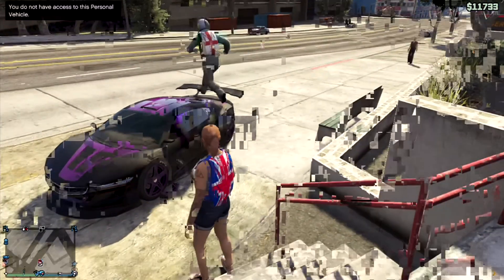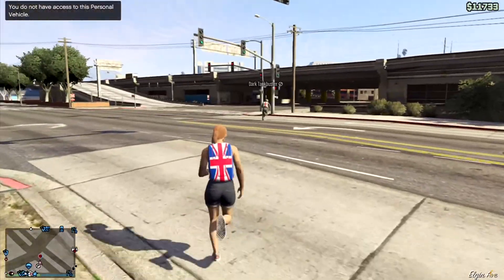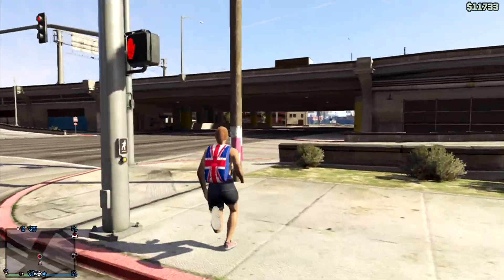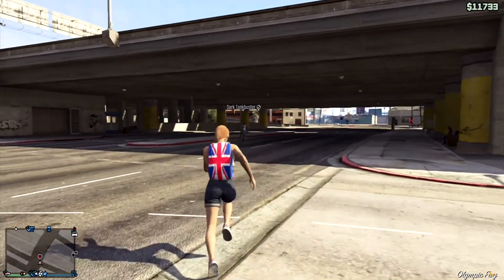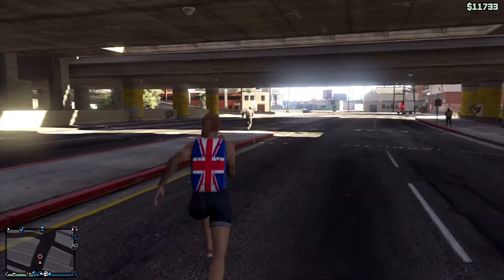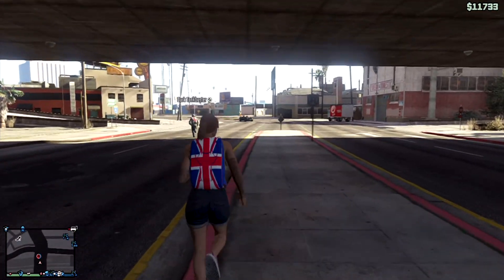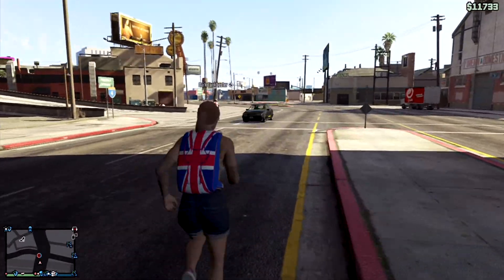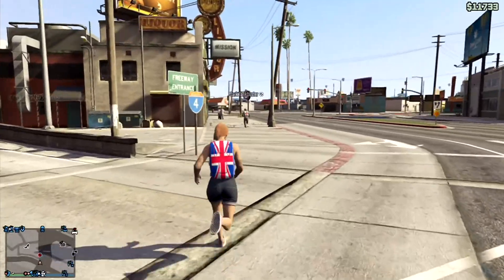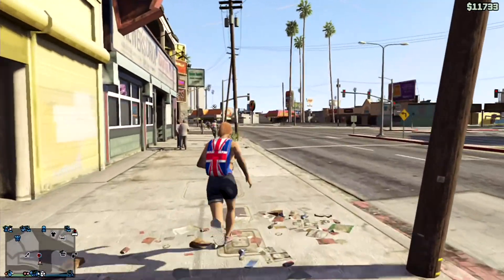Me and John are gonna show you how to pull your parachute out twice — the reserve parachute. We're heading to the helicopter now. There are a few other things that come with this update too, which I'll show you when we're flying up.